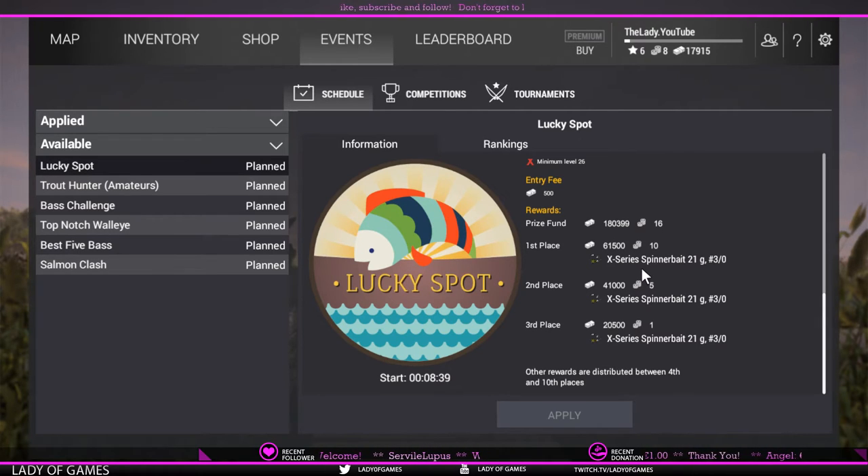First place gets 61,500 and ten bait coins, second place gets 41,000 and five bait coins, and third gets 20,500 plus one bait coin. The rest of the money is distributed between fourth and tenth place. So participating in competitions is a pretty good way to make money.